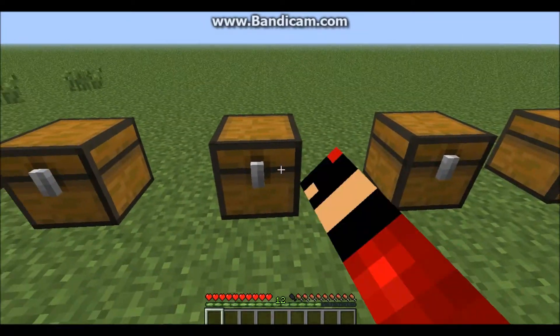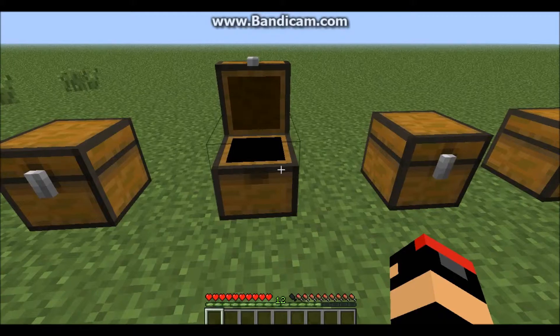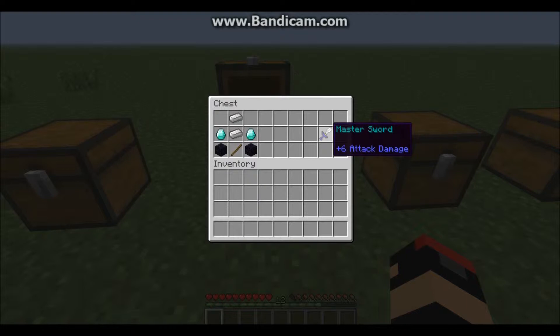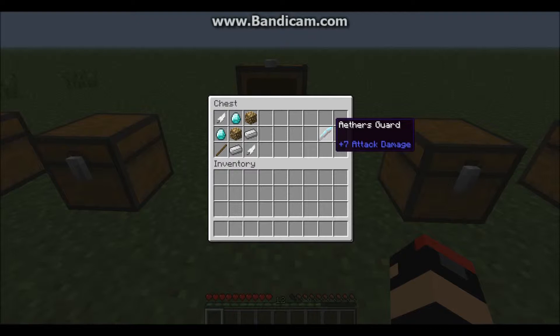Next sword is the Master Sword. One stick, two Iron Ingots, two Diamonds, and two Obsidian. You get the Master Sword with two attack damage. This is the most complicated one I think — Aether's Guard Sword. It's a pretty good sword and it lasts a long time. Two Feathers, two Glowstone, two Iron, and two Diamonds, and one stick on the side. It's called the Aether Sword, which is seven attack damage.